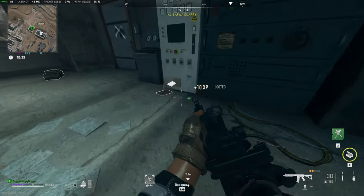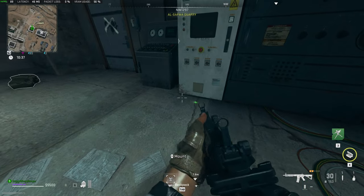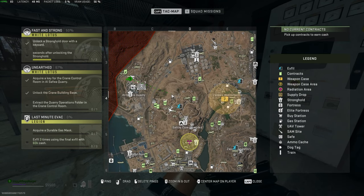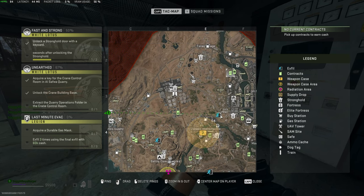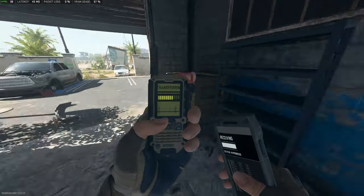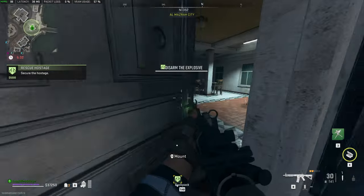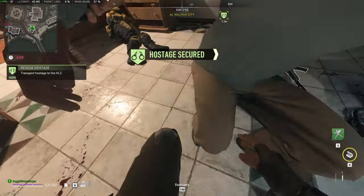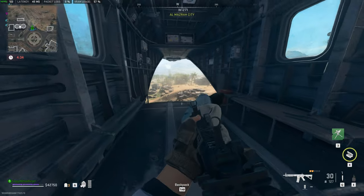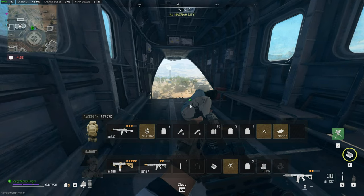And as you can see here, the quarry operations folder. Sweet. All we need to do now is get out of here. There are a few public extracts — maybe we should use this one. Otherwise we can go for a rescue mission and hope we have a quieter exit. And there we go — extracting. We've now completed this mission.